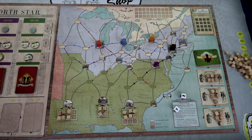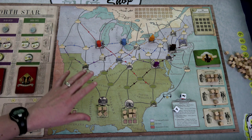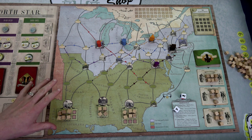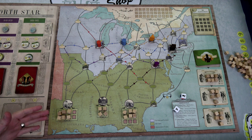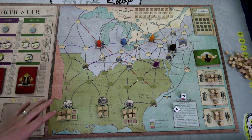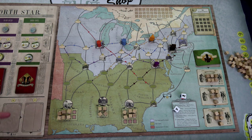Hello everyone and welcome to the one-stop co-op shop. This is Colin and today we are going to do a playthrough of Freedom: Underground Railroad by Academy Games. In this game we're trying to save as many slaves as we can. We're doing a two-player game, so we're trying to save 10 slaves before either 16 slaves are lost or we've run out of rounds. We have a total of eight rounds to do this.